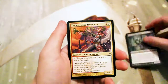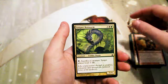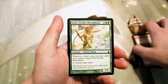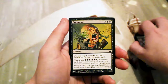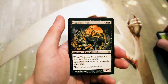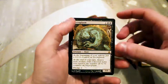Our first commons are: Sadistic Augermage, Thundersong Trumpeter, Ordruun Commando, Golgari Rotwurm, Tidewater Minion, Infectious Host, Rain of Embers, Stonecidar, Herophant — I might be incorrectly pronouncing that, I apologize — Brain Spoil, Shambling Shell, Transluminant. Then our first uncommon: Vindictive Mob, Flamekin Zealot, and Devouring Light.